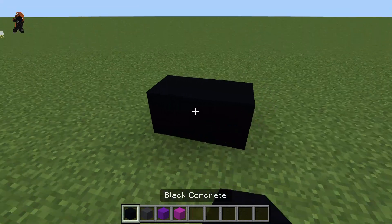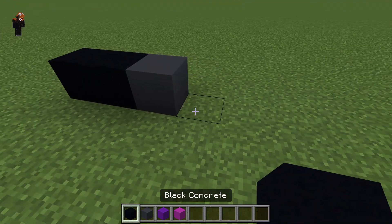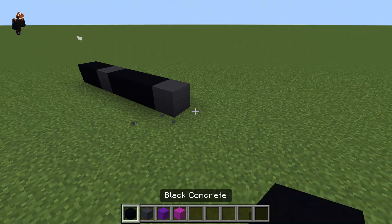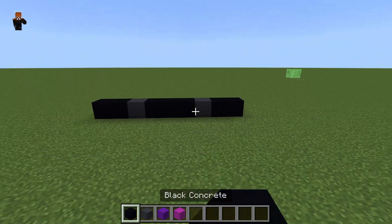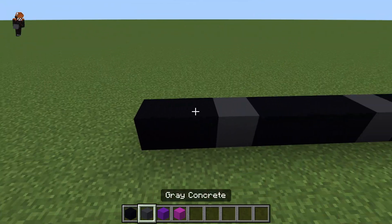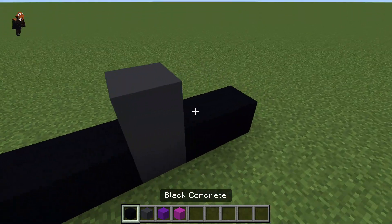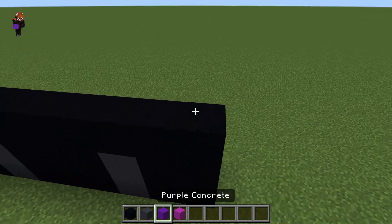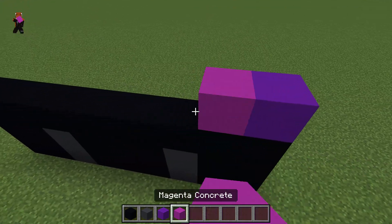Start off with two black concrete and then one gray concrete, three more and then one more gray, like that, and then two more. It should look like this as your base. Then you can go up one more layer, sort of like that, and put it over.